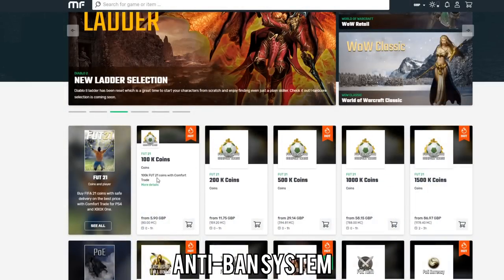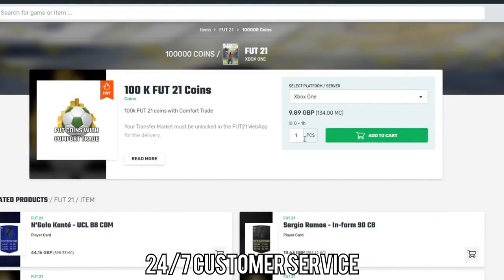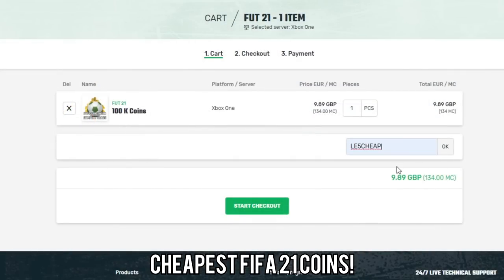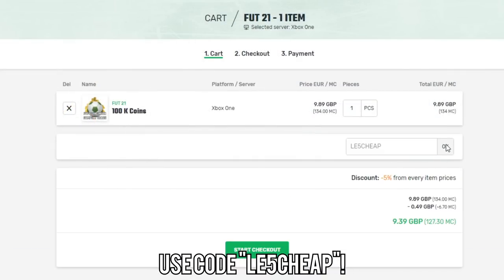Just before we get into the video, lads, if you do want to buy yourself any FIFA 21 coins, make sure to go to the link in the description and check out Mule Factory. They've got a 24/7 service, they're completely reliable, and if you use the code LE5CHEAP at checkout, you will get yourself a 5% discount.